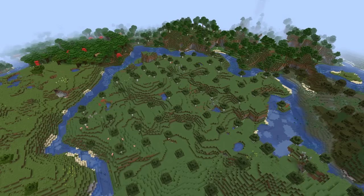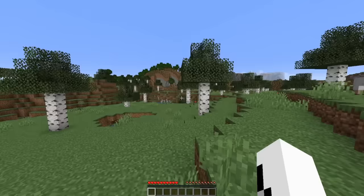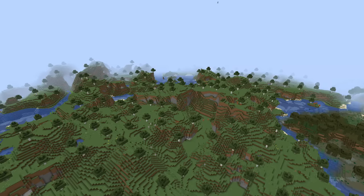We're not done with the insane and unknown seed facts though, because if you load up the specific version 20w28a and go to any birch forest biome, once you fly up, you will soon see that every single tree is perfectly spaced out apart in a grid-like pattern. It's almost like somebody had been there before you and planted them like that, or they'd just be social distancing.